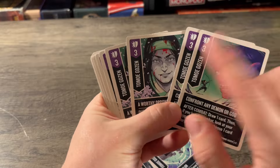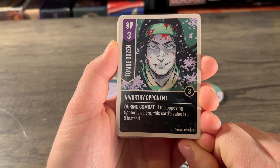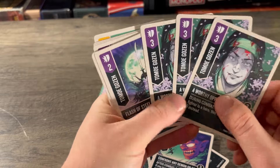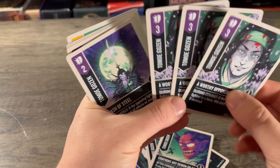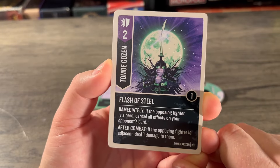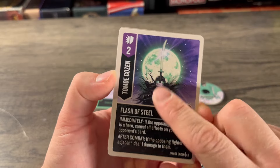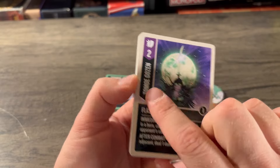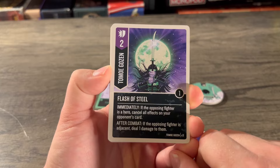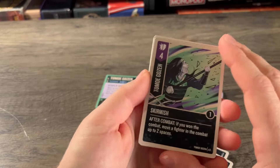A Worthy Opponent — versatile three, three boost, three copies: during combat, if the opposing fighter is a hero, this card's value is five instead. Save those to finish the game — three fives right there if attacking the hero, very strong against a solo fighter. Flash of Steel — versatile two, one boost, three copies: immediately if the opposing fighter is a hero, cancel all effects on your opponent's card; after combat if the opposing fighter is adjacent, deal one damage to them. No Feint in this deck, but this covers heroes with a one-damage bonus.